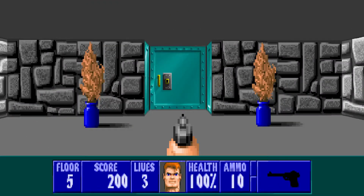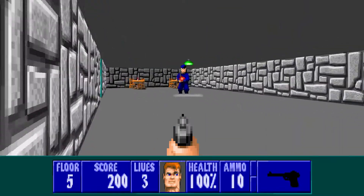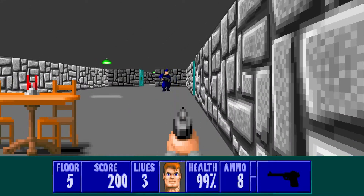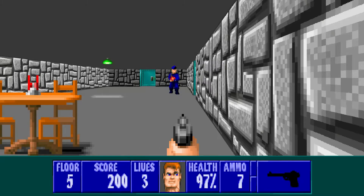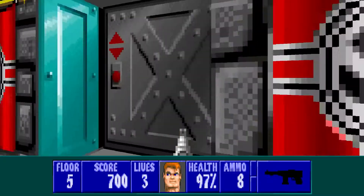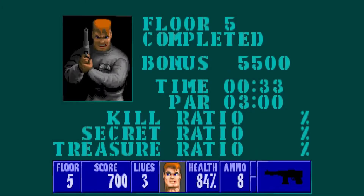For our first door trick, we have episode 1, floor 5. It's a fairly simple door trick — all you have to do is open this, lead the SS down here, and wait in this corner. If he feels like opening it, he will walk against it and open it. The chance of him opening it is about 50-50, and there's no way to get it consistently.